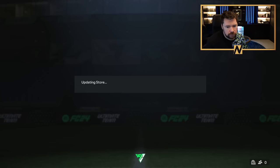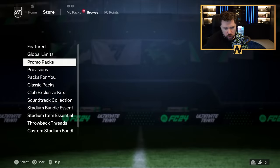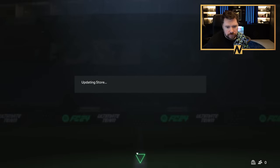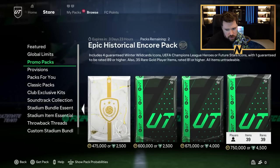Into the store - bubble limit packs, awful. Give me a one for Mbappé, imagine! The Epic Historical Encore Pack - the names are crazy. Four guaranteed Winter Wildcard Icons, Champions League Heroes, or Future Stars Icons, with one guaranteed to be 89 or higher. Also 35 rare gold player items rated 81 or higher. I feel like this is an awful pack because there aren't many icons there that are good.